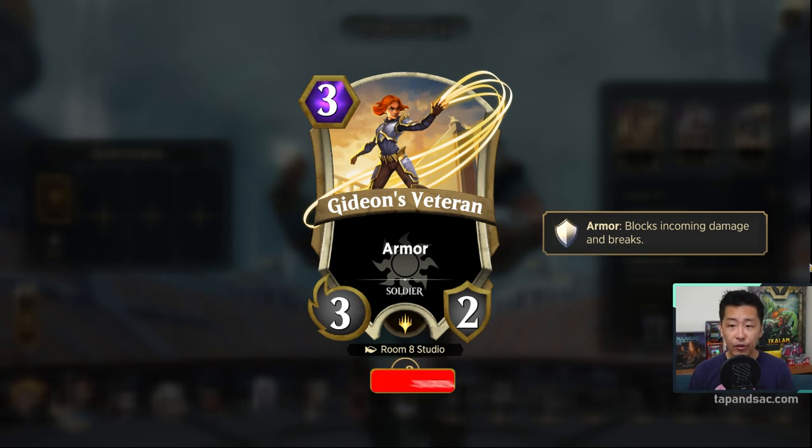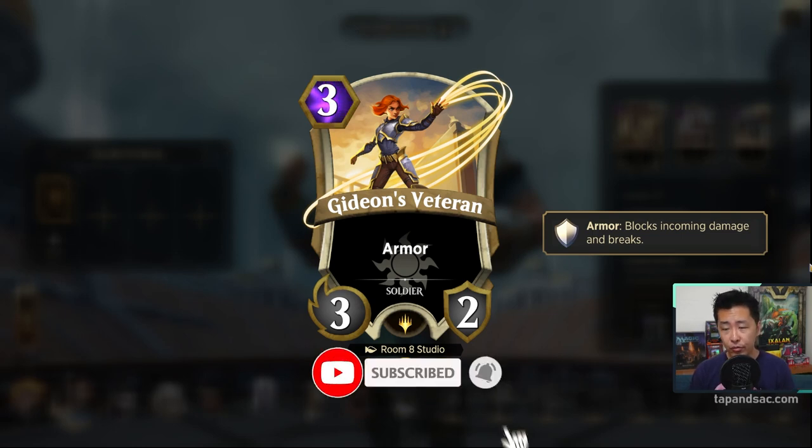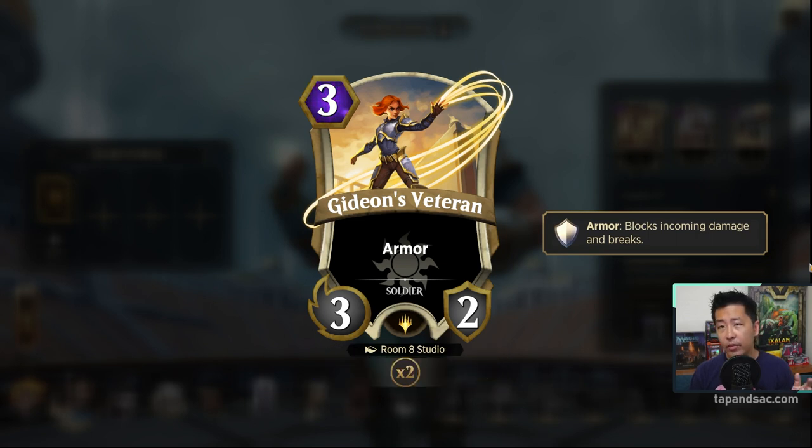The first signature card is Gideon's Veteran, a 3 mana 3-2. Not that great, but it comes with armor. Armor basically means it can absorb any amount of damage one time and then it'll be gone. So you can attack once, and if they have a blocker, armor will absorb it and he'll still be alive and can attack the next turn again. This is good for Gideon because you want as many attackers to survive so you can keep swinging each turn.